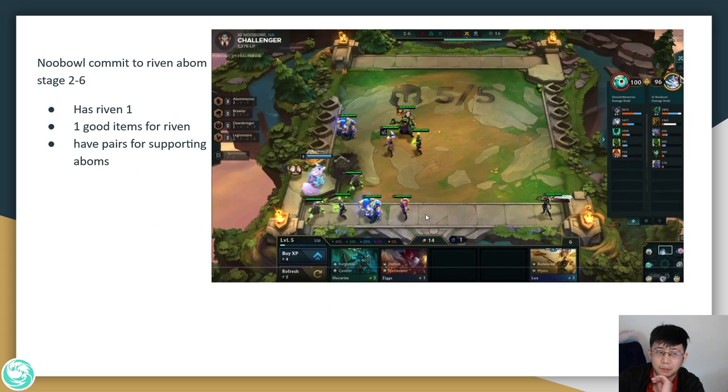In this example, Neubel commits to Riven Abomination at 2-6. He commits because he has a Riven 1, he has 1 good item for Riven and an item component on the bench that could be Bloodthirster or Runaan's Hurricane, and he has a pair of supporting Abomination units. The rules are a little relaxed here because he's committing really early. If you're committing at stage 3-2, you probably want 2 good items, but since he's committing at stage 2, he can have 1 item and 1 component.